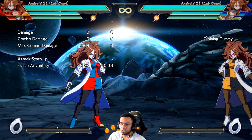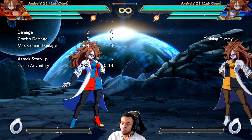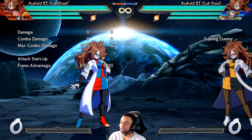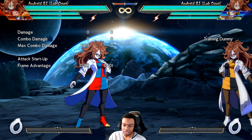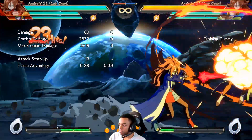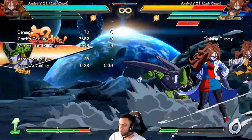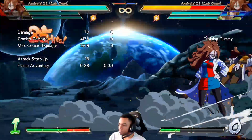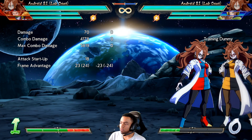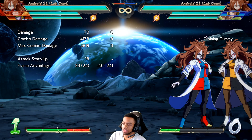The first nerf she received, and potentially the most important one, is that they actually permanently reduced her meter gain by 50% no matter what — this means from combos to system mechanics to even Ki Charge. As an example, I'm going to do a basic BNB that typically used to build over two bars, and as you can see she can't even build a bar and a half now. This is going to really affect her ability to put pressure on you during her offensive sequence, and in my opinion this is one of the biggest nerfs any character has ever received in the history of this game.